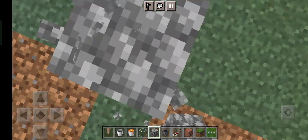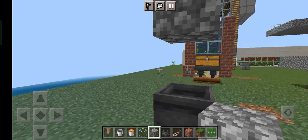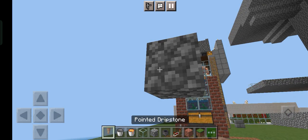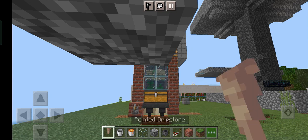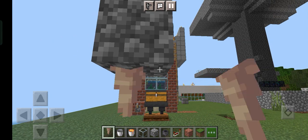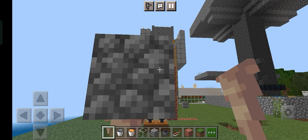Now you should break the block which you kept for the cauldron. Break the blocks which you kept down. In there you have one block, and on that you should keep one pointed dripstone — like this you should keep the dripstone. Now you should go to the top.